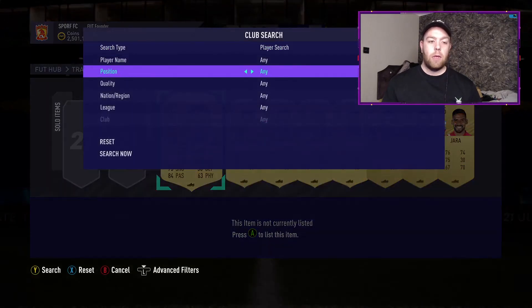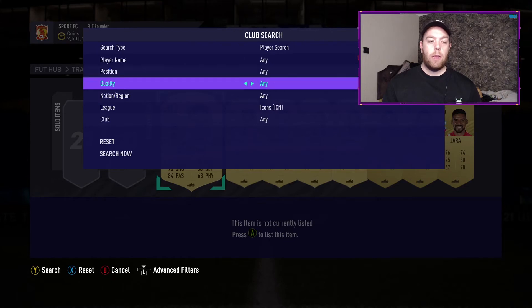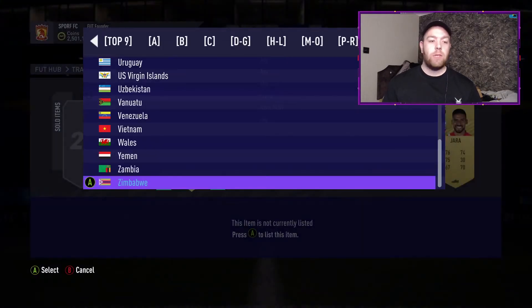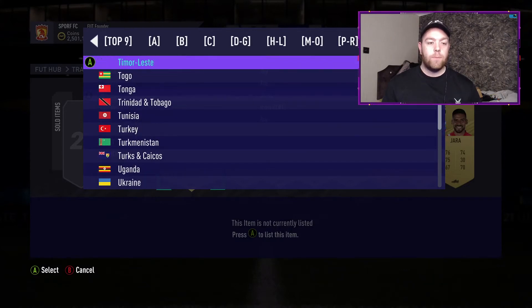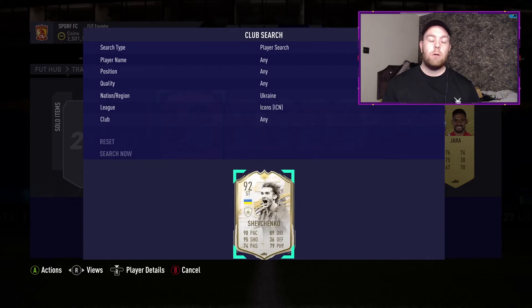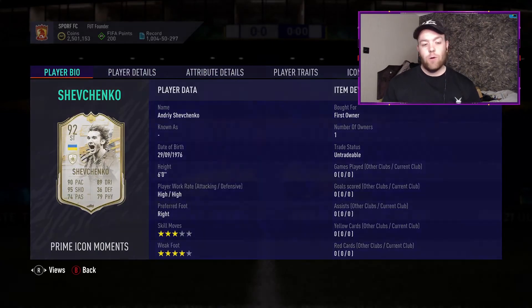Let me click in — Icon, league, wherever it is — come on, Icon, and then nation. Starting at the back with Wales: is it Wales, is it Russia, Ryan Giggs? It's not them today. Next up we're going to go to Ukraine — Shevchenko. Oh man, that's not good at all.